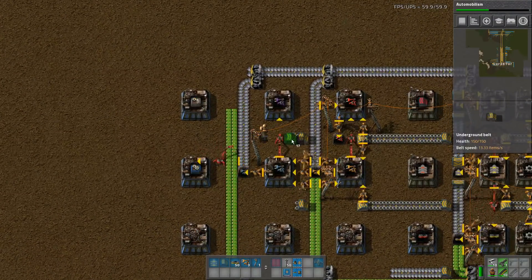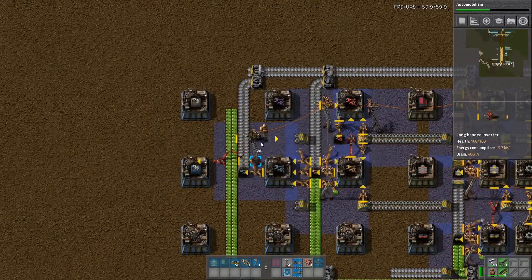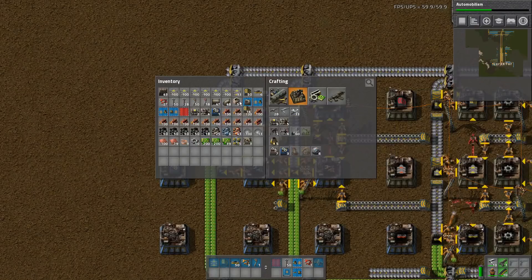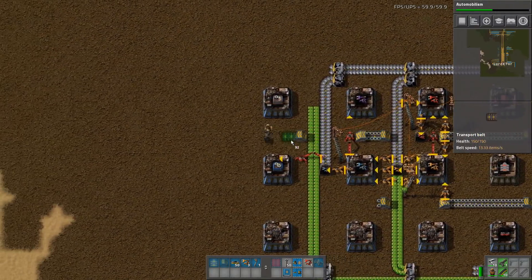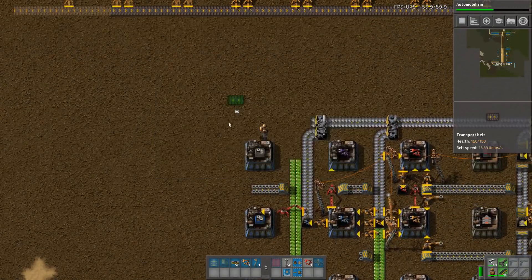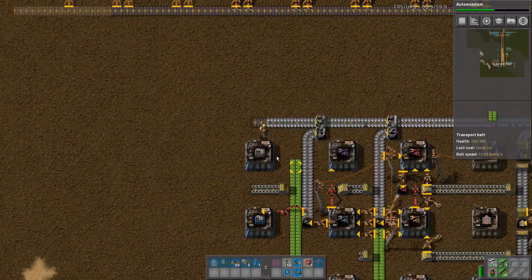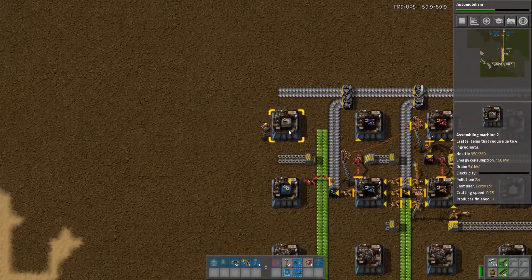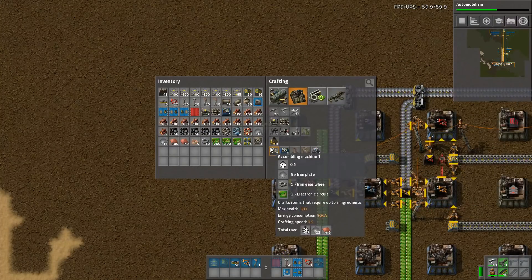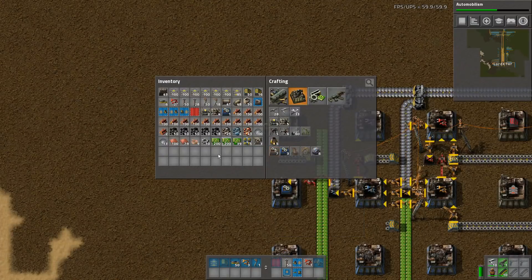This is going to be a problem because we don't have the reach anymore, so we will have to move that inserter to there. Once this is up and running, we won't actually be using this assembly machine anymore — we'll only use blue. So I won't keep a stockpile of them.